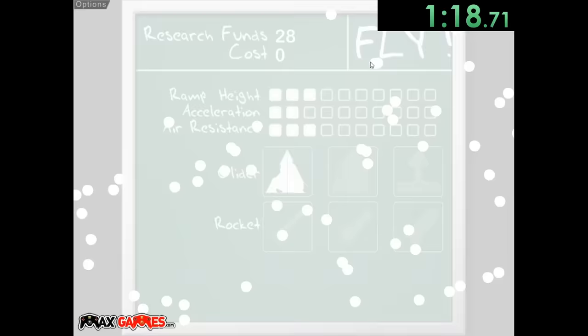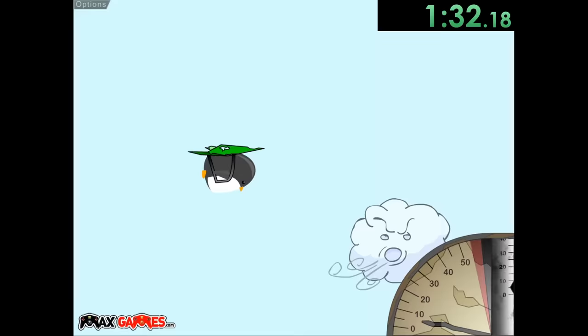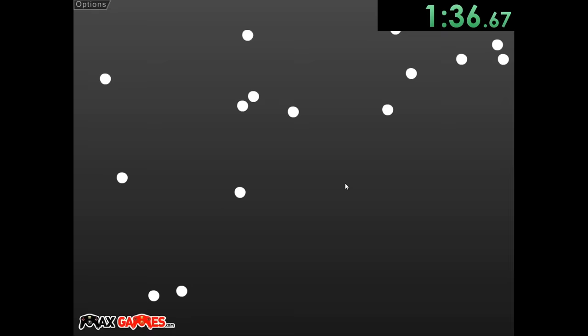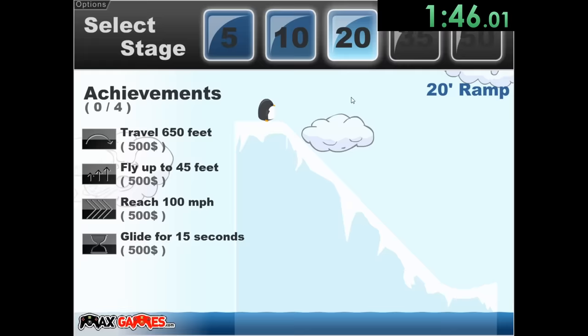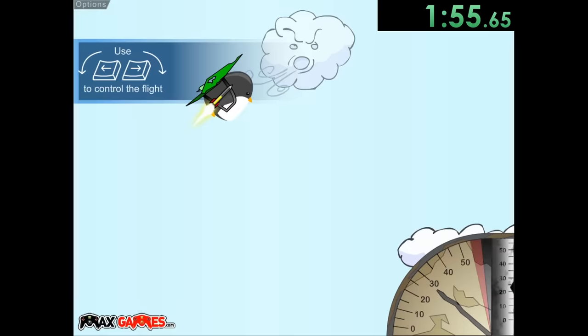Now we're on level 10. This is pretty much the same thing — we want to go up, get that achievement first, and then do this little wiggling motion so we can stay in the air as long as possible. For this one we want to stay in it for eight seconds, and if we can do that we're going to get another achievement. Then we can go ahead and buy a rocket and give it level two rocket fuel, which is going to be very nice. We're going to go all the way up and use the rocket to really help us with that.